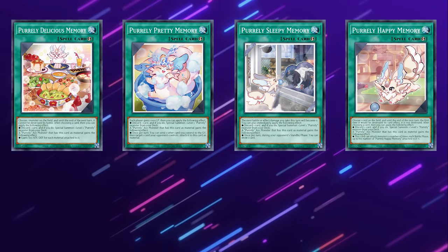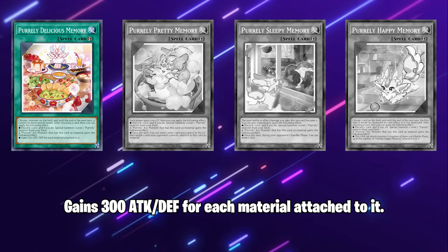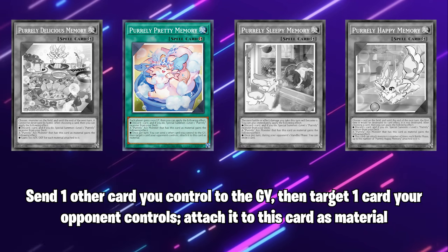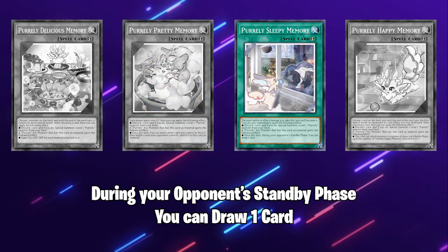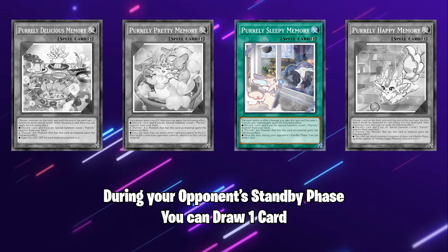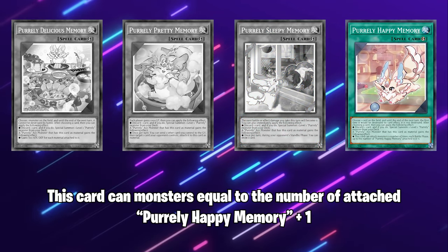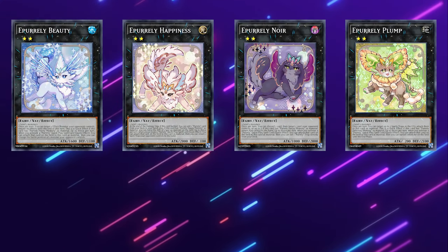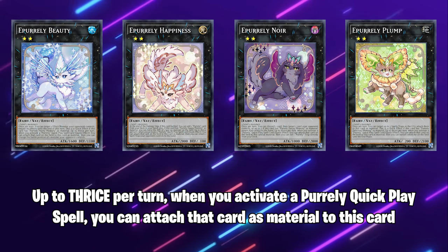The Purely Quick Plays have a second effect that they can give to the Purely Xyz monsters they're attached to. Delicious gives the Xyz monster 300 attack and defense for each attached material. Pretty allows the Xyz monster to once per turn send a card you control to the graveyard and target an opponent's card as cost, attaching it to the Xyz monster as material. Sleepy is arguably the best one — during your opponent's standby phase, you simply draw a card, and this stacks with other copies of Sleepy Memory. Happy allows the monster it's attached to to attack a number of times up to the Happy Memories attached to it, plus one.